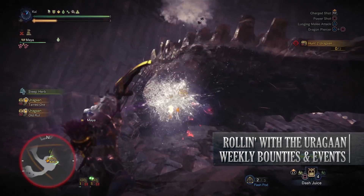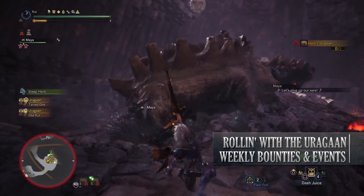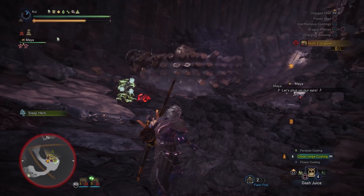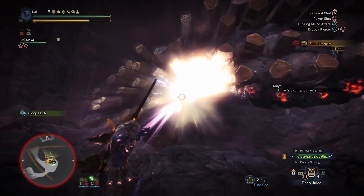Next is Rolling with Uragaan, a 7-star high rank quest that requires hunters to be hunter rank 13 or higher. This has players taking on 2 Uragaan in the Elder's Recess. And upon completion of this quest you'll be rewarded with various Armor Spheres.